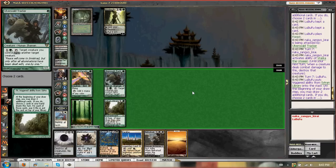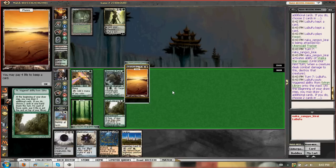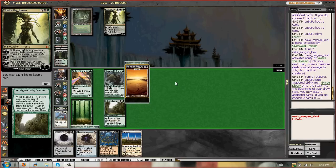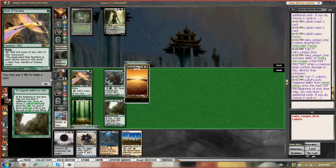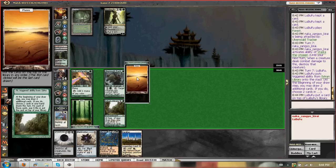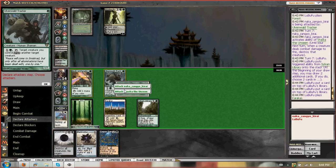We draw Caracas and Necrotal. I think we put back Necrotal and Plains, because if you create 3/1/1s, you have Damnation — Black Lotus into Damnation. And I'm not going to pay any life for these. Putting Plains on top, play Caracas, and attack him with Tracker.